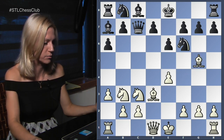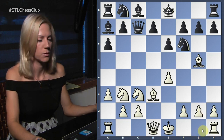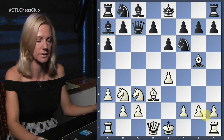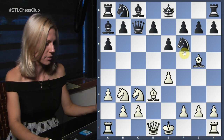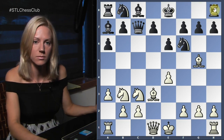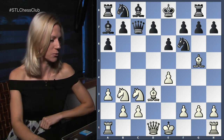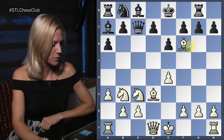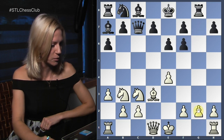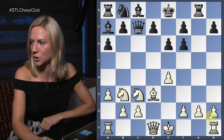Ethan chose bishop g5 over castling because he wanted to castle on one side. Black then played rook g8, which is an interesting choice. Thinking about it from black's perspective — probably counting that if the opponent takes on f6, then recapturing would open the g-file. That seems to be the main idea behind rook g8.